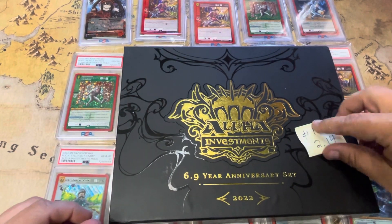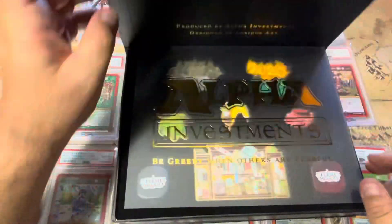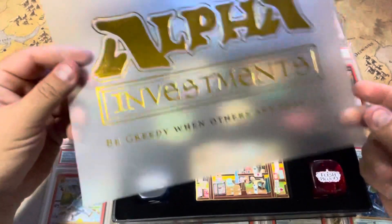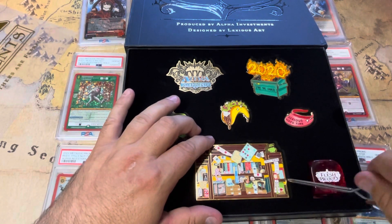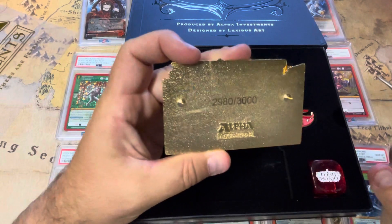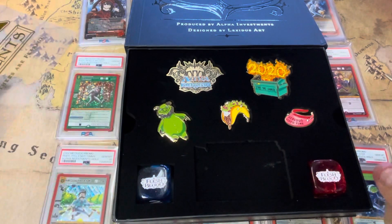We are opening box one here. This is my personal first box opening with this. I'll just leave the seal there for you guys to look at later. We got the Alpha Investments nice little protection thing and our pins. We're looking for something that ends in 69 — so that's 29.80. I'm going to put these off to the side.